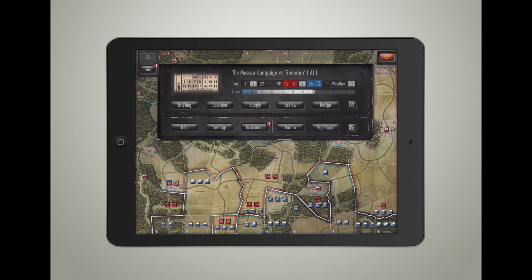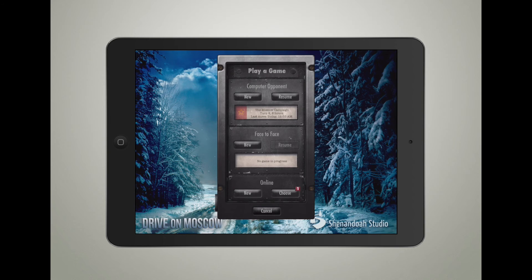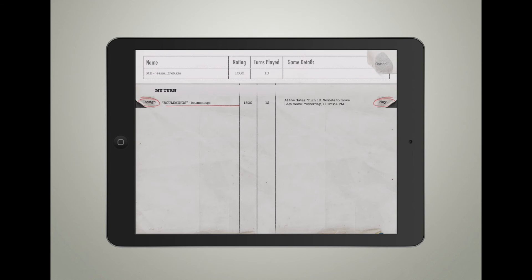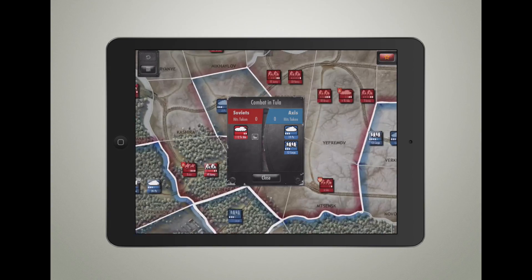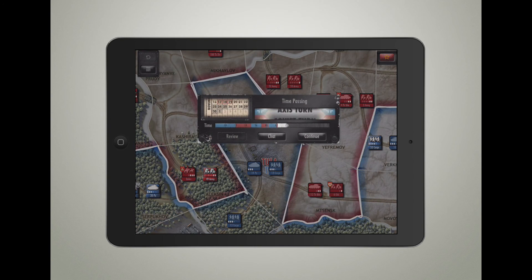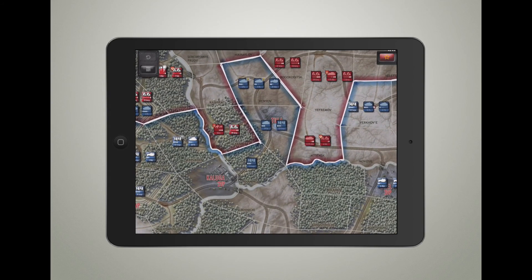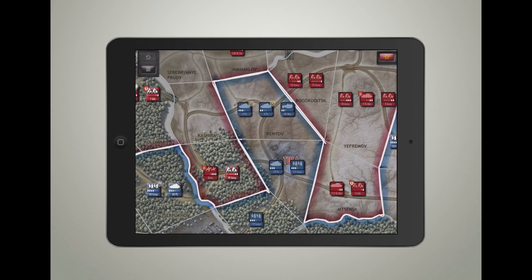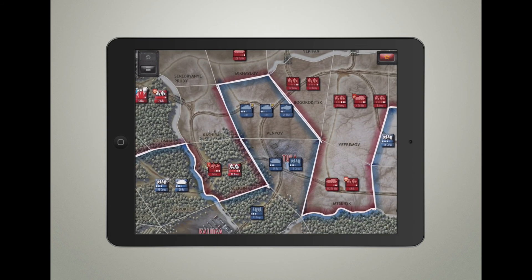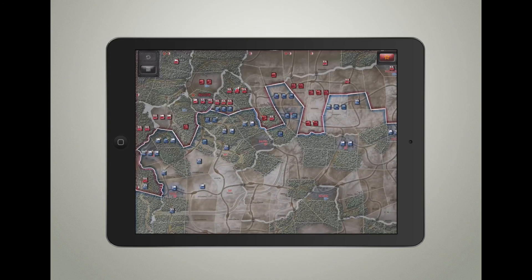Next let's dive into the main menu to show you how multiplayer is handled. I already have a game going. Now the weather is showing negative 40, which means frost - so the lakes and rivers are frozen, which is good for both sides I guess. One cool thing about the multiplayer here is you can dive in and they actually included a chat function.